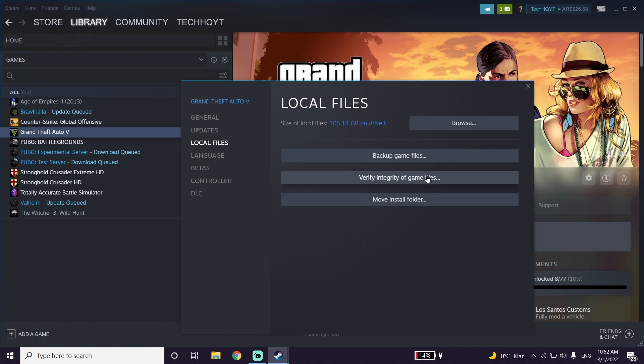Now all you have to do is go ahead and click on Verify Integrity of Game Files. So just go ahead and verify your game files.